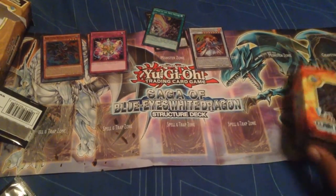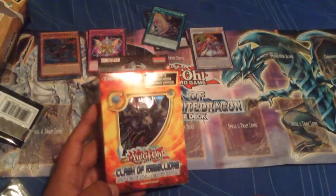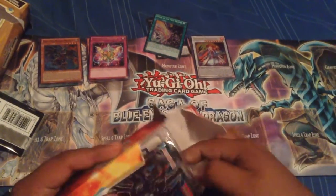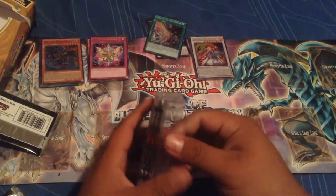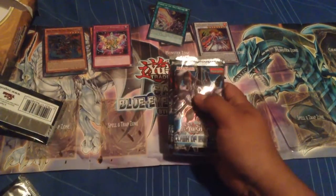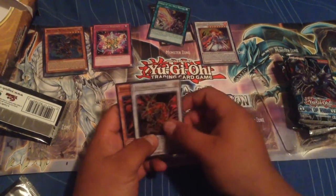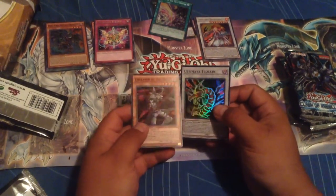So that was for the Breaker of Shadows, and now for the Clash of Rebellion. I'm still looking for that XYZ Dark Rebellion Dragon. So we got our two promos — Ultimaia and Engraver of the Mark.